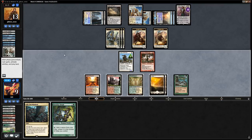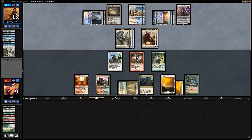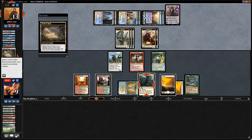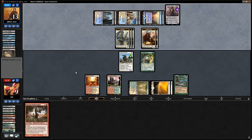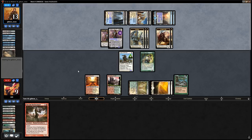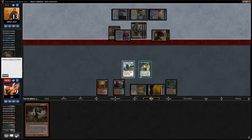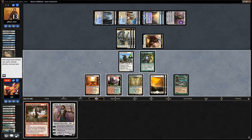We play Harabaz Druid and Ally Encampment, say go. Despite Choke, opponent deploys most of their hand. Opponent tries to Field of Ruin the Encampment — we sacrifice it to return the Battlesinger instead, denying them the land search. They're left with two untapped lands. Gideon gets aggressive since we're at nine. We block a 2/2 and take seven.